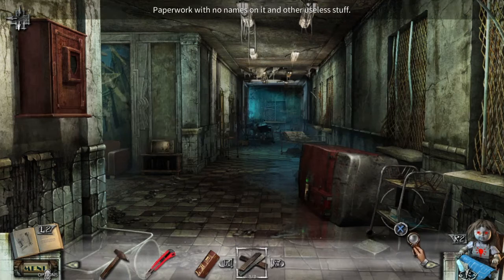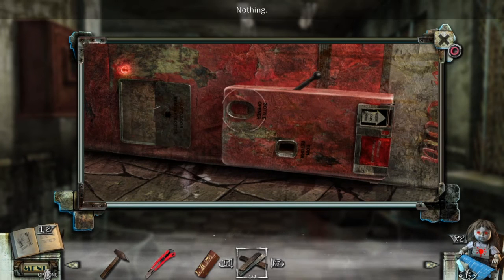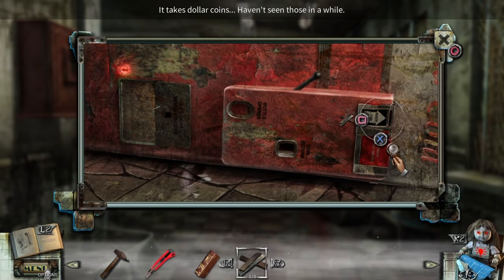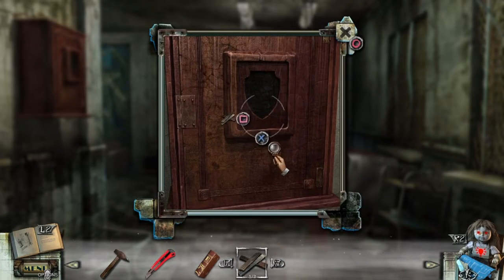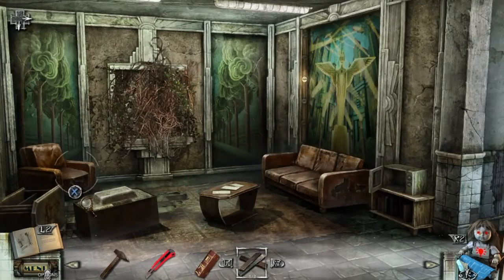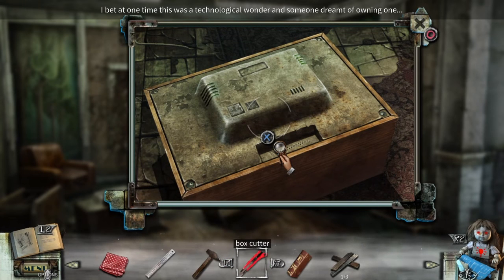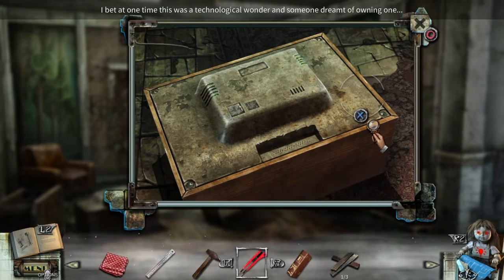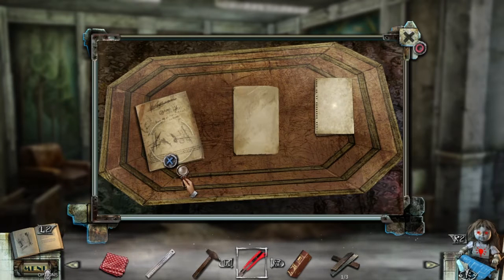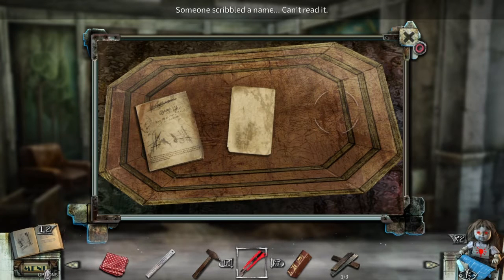Okay, back here we go — accessing the first floor stairwell and then maybe the second floor. Fun, fun, fun. This place is gonna give me the heebie-jeebies. Anything in here? No. It's a coin. I don't have coins. Need some sort of metal. There. Nothing's gonna work here at the moment. Interesting. That one's blank. I'll take this note — it's probably a clue.